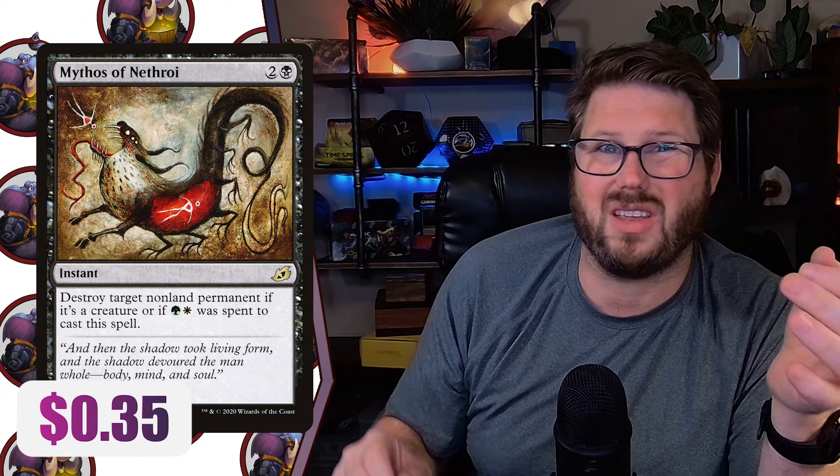At number six, we've got Bastion of Remembrance. If you play an Aristocrats deck, if you're sacrificing creatures, you want this effect. I love that it's on an enchantment because it's a little bit more resilient to removal than your classic Blood Artist. Next up, we've got Mythos of Nethroi. It's a three mana removal spell at instant speed, which is fine, but if you have Abzan colors — three different colors — you just destroy any non-land permanent at instant speed. That's pretty solid removal, but you really do need those three colors reliably for this to overtake other more efficient removal spells.